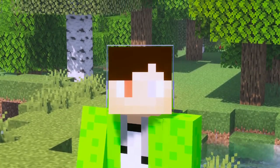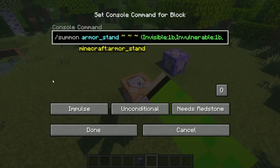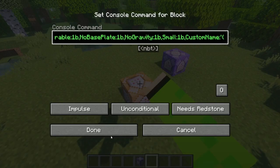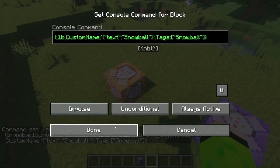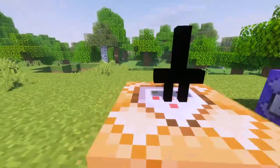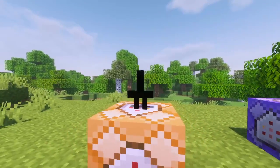The goal today is to make it in Minecraft. First I've made this summon command which summons a small, invisible armor stand with the tag 'snowball'. And as you can see, there's a little armor stand.